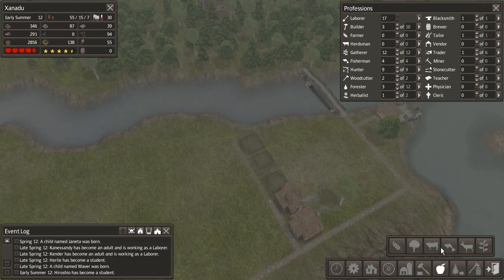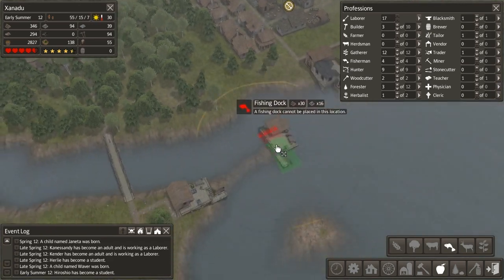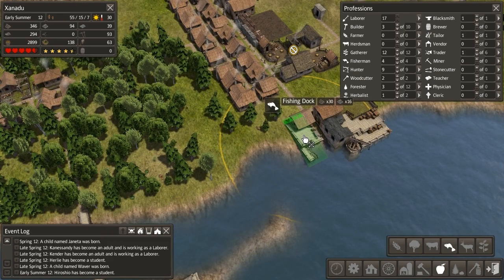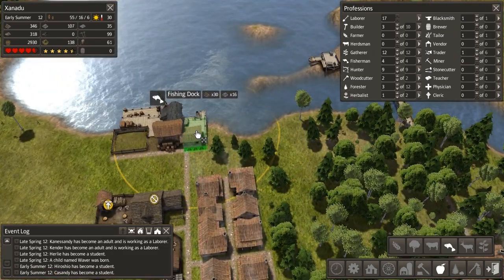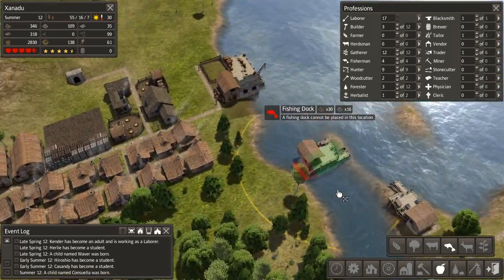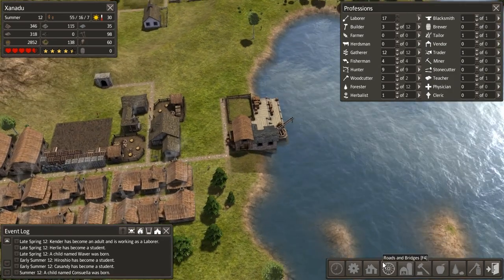We're going to go for a couple more fishing huts, since apparently that works really well. We're going to build this fishing dock over here, somewhere that is not as well surrounded by water — it's still in a fairly effective place, but not as perfect. I'm interested in seeing, if the fishing dock actually works as well when it doesn't have quite as high an exposure to the water, which is something I've wanted to test for a while.